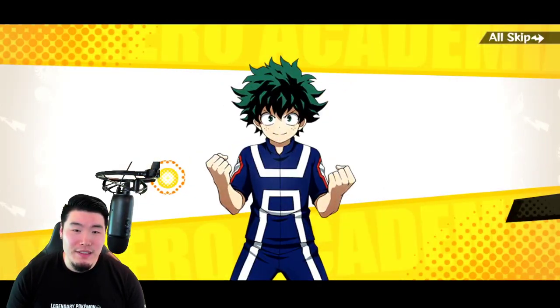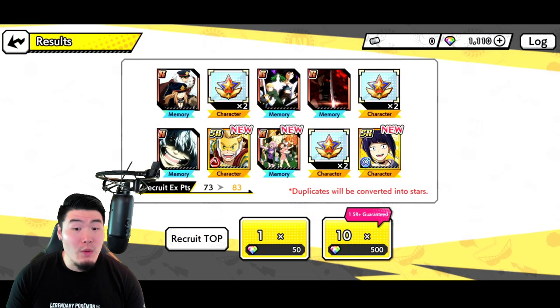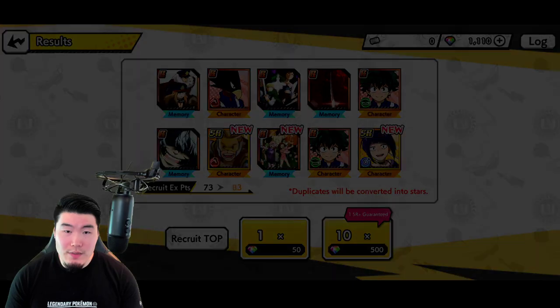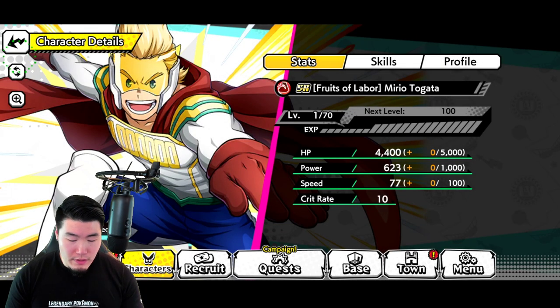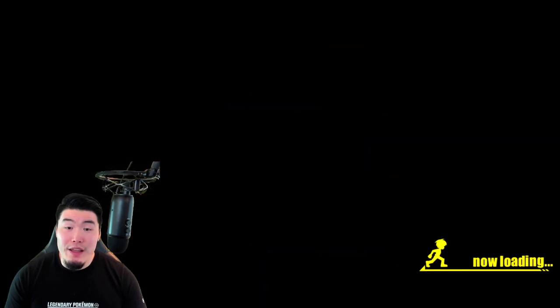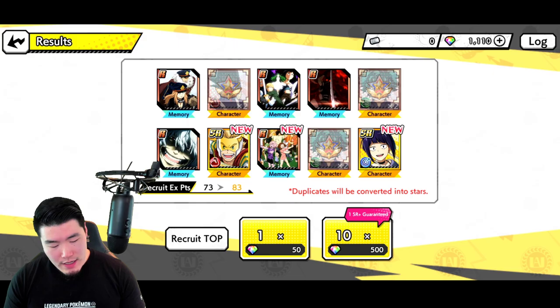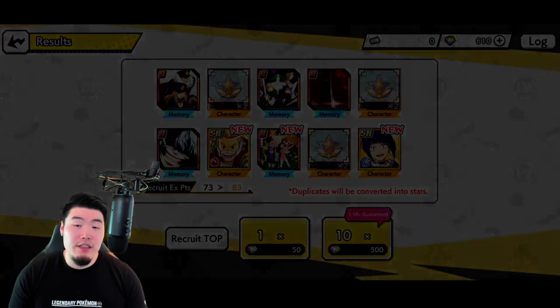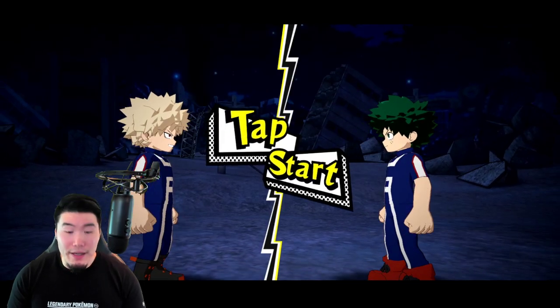Is he new? Did I have him? I'm not sure if I had these SRs. They're new SR characters — okay. So that's my first Mirio. And I think my first Jiro as well. I said I was gonna stay at 1,000 but screw it — we're gonna just spend all of it. Why not? It's free to play anyways. Hopefully I still remain free to play after this.